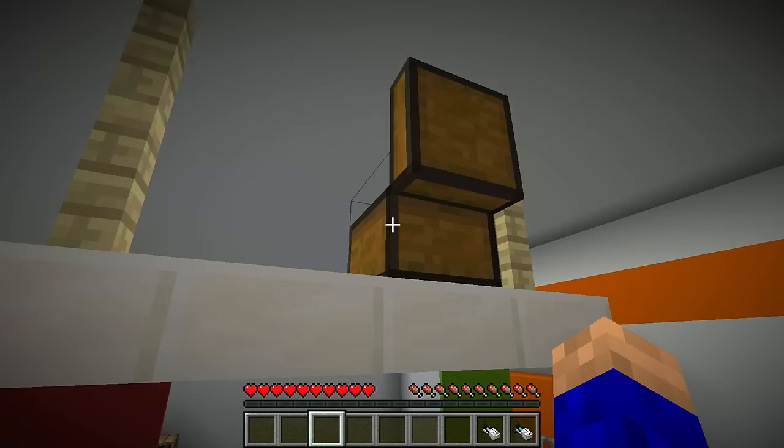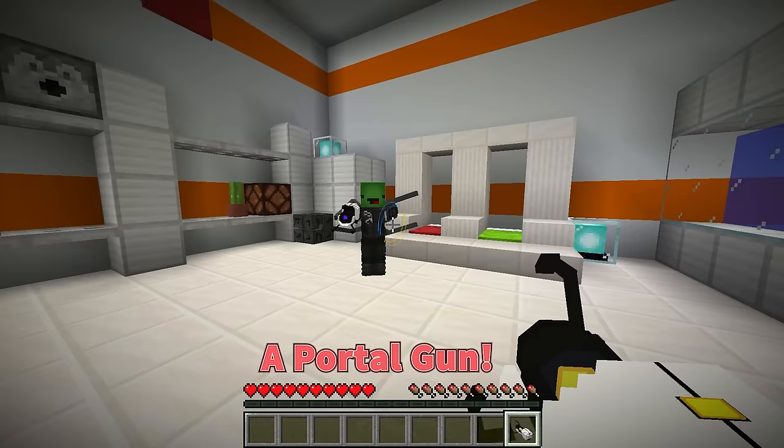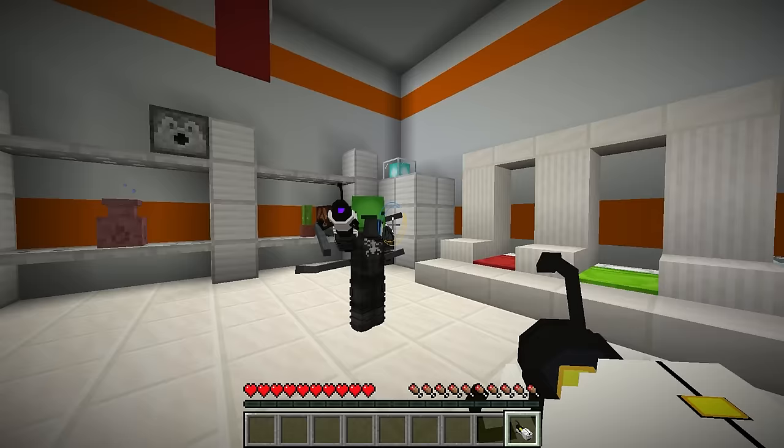Whoa! No way! Is that... Mikey! We hit the jackpot! What is this? It's a portal gun! Looks cool, but I don't see how it can help us escape. Mikey, you don't get it! This portal gun is our ticket out of here!